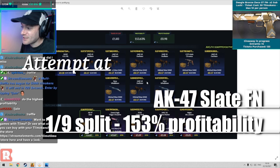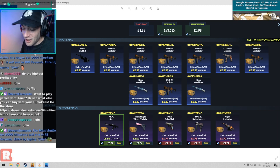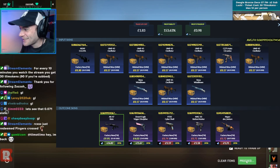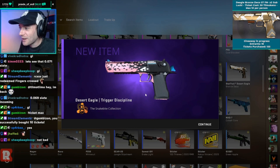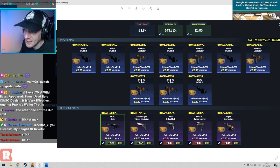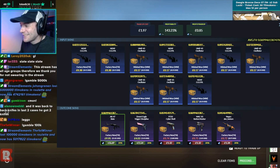So we're going to do nine minimal wears going into this - the 1006 OS IPR M249 - and it will get us a 0.06999 Slate, so literally as close as we can get. Hopefully we find ourselves a Slate. That one's a Deagle Trigger Discipline - about £1.40 profit - so we'll definitely take it. Now two factory news and eight minimal wears for this next one, which will just get into factory new for the Slate, slightly easier float requirements than a 1-9. This is about 143% profitability.